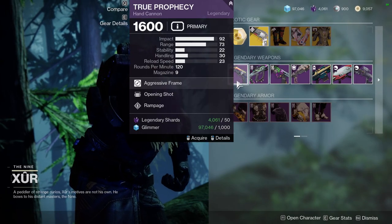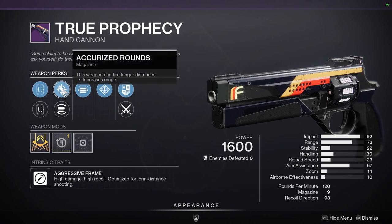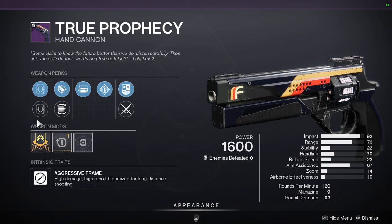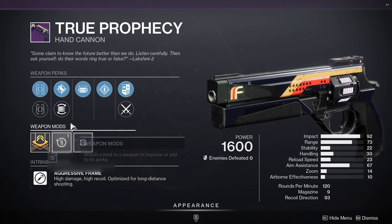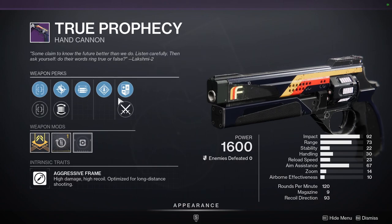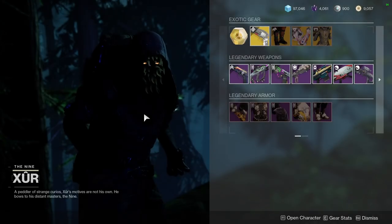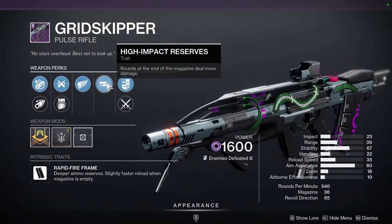For weapons, we're looking at True Prophecy with Opening Shot and Rampage, plus Accurized Rounds and Supershots. If this had a range masterwork I'd have been really interested, but I probably won't pick it up since I already have one with Opening Shot and Timed Payload — though I might grab it just for Rampage. Then there's Grid Skipper with Killing Wind and High Impact Reserves.